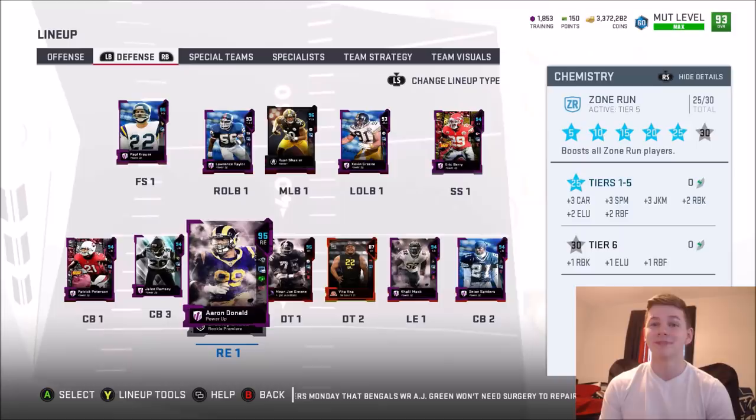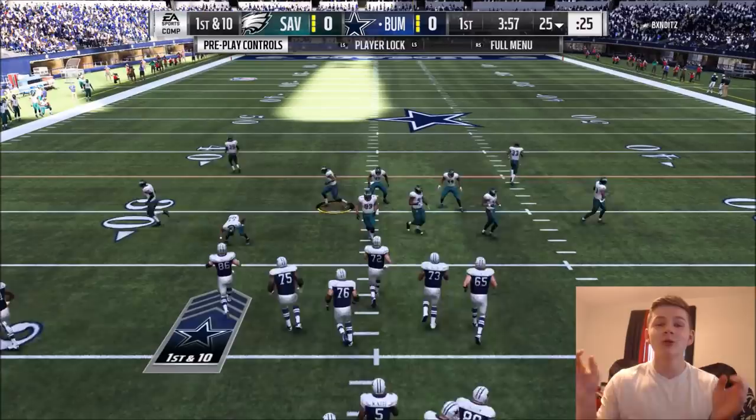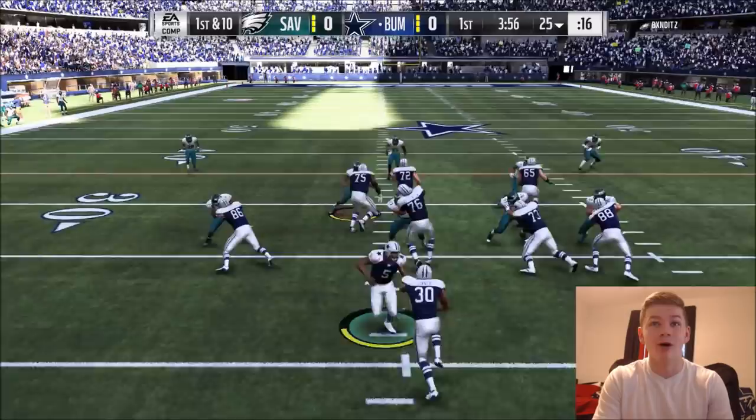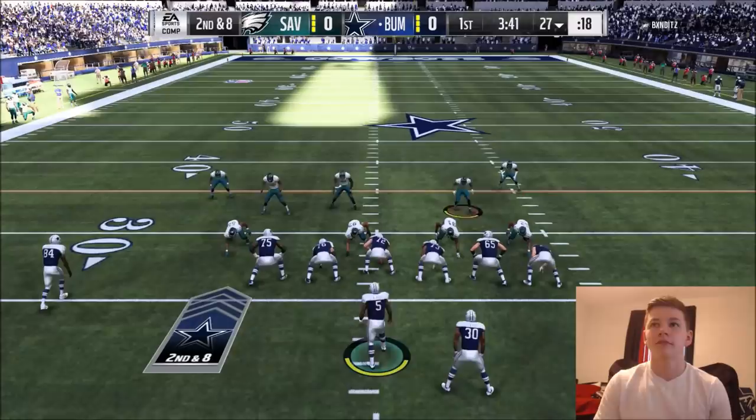First play of the game, of course, we are going to hand the ball off to James Conner. Take a look at these sexy jerseys — I got these under the mutt token rewards section, the tab next to where you get the flashback packs and heavyweight packs, where you can get all the uniforms with tokens. We're going to hand the ball off to James Conner, and that was not a very good juke.